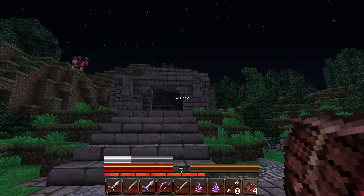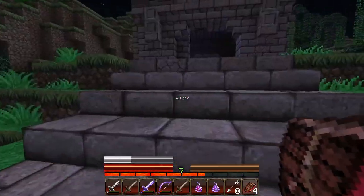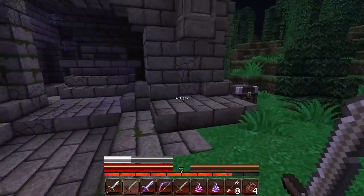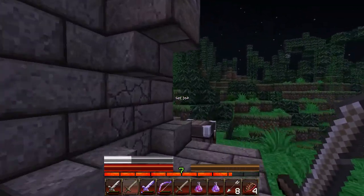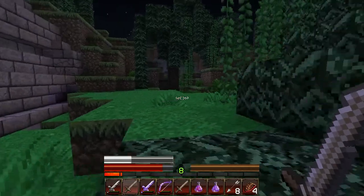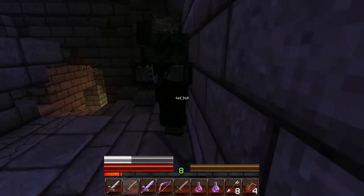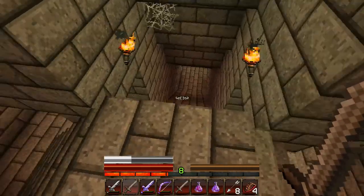Regeneration and instant health potions — they're not splash, so we're going to choose when to use them, we can't just throw them in the midst of a battle. Why are there so many mooshrooms out here? They might drop food — raw beef and leather, maybe we can make some cool shoes. Oh, a chest — regeneration potion and another stone sword. Let's take this guy on. I want to get all the enemies out of the way before we go in.